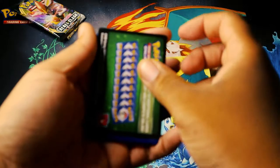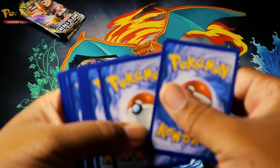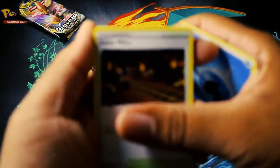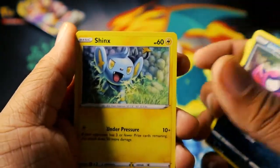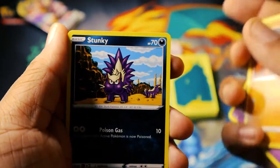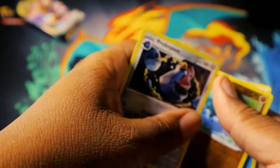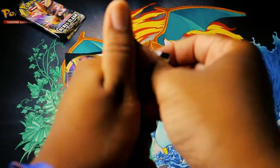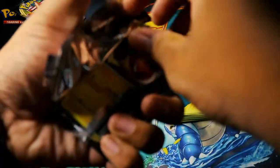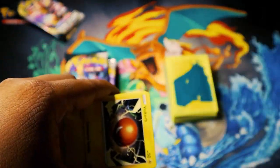I spoiled it for myself — this isn't gonna be good. I don't even care anymore. We have water energy. We got Bronzor, Metapod, Dipplin, Sableye, Rolycoly, Stunky, Boltund, and then we have a Proba Pass. I already knew it wasn't gonna be a good pull because the back of the card was green — I wasn't paying attention when I was opening it. It sucks. Let's not spoil this one for myself.